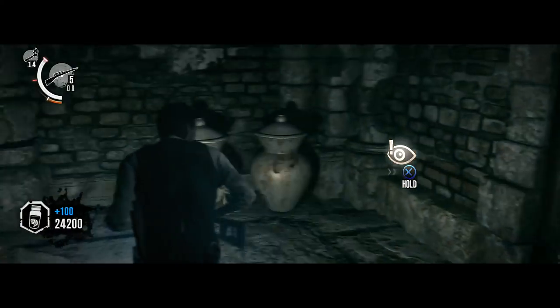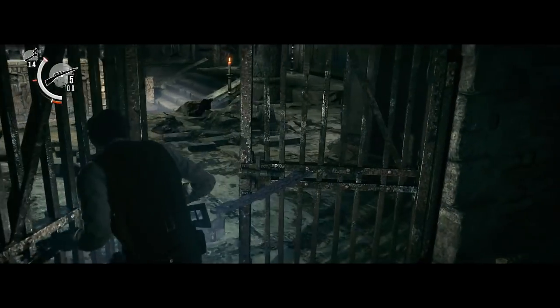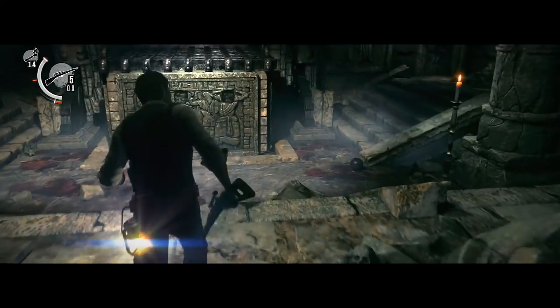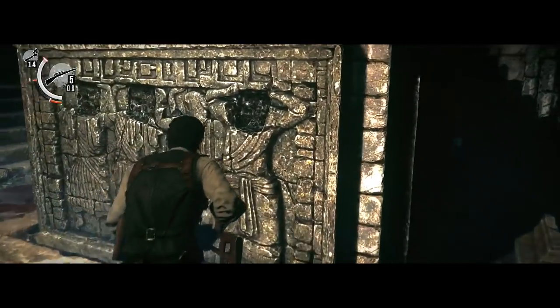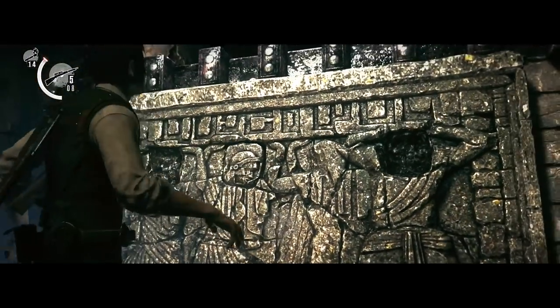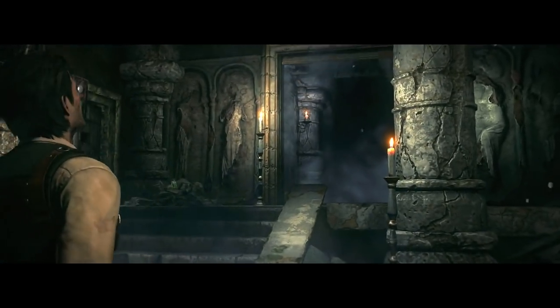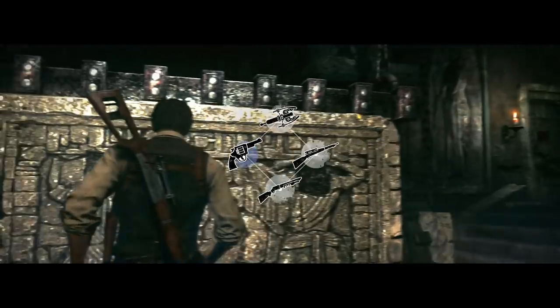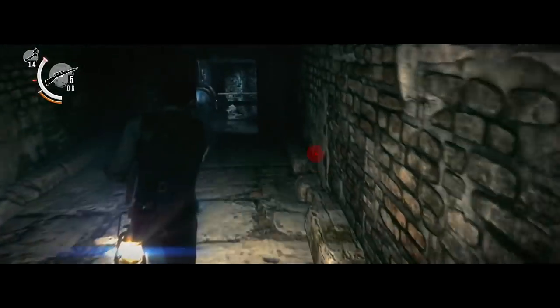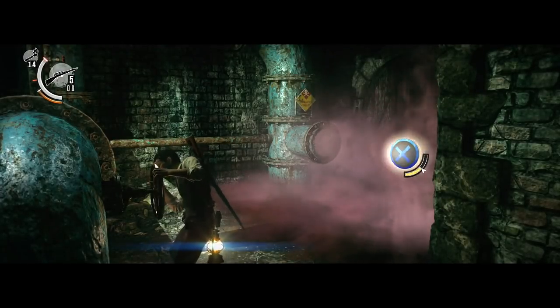And there he is pounding at the secret passage. So what we need to do here is find the three pieces that are missing on these statues. The first one is already in. Now we're going to get a left path and a right path which we can take. We're going to start with the left path because if we don't take the left path first we won't be able to obtain one of the keys in this chapter. We're going to turn this handle around to stop the release of the gas.